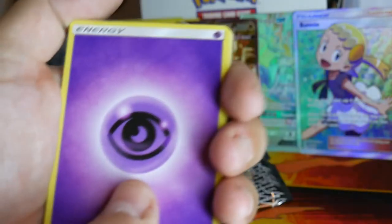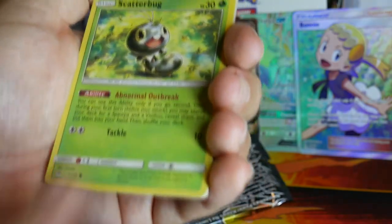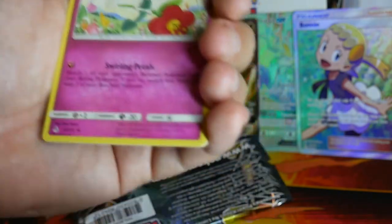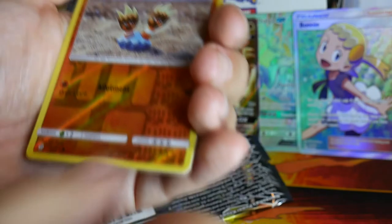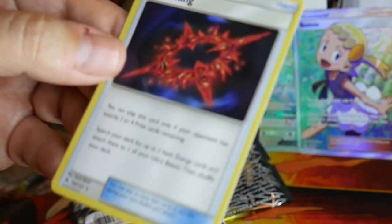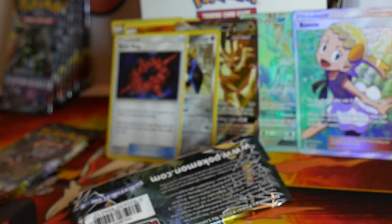Fairy Energy. Pancham, Bergmite, Scatterbug, Goomy, Duskull, Frogadier, Heliolisk, Floette, Binacle, Beast Ring. Beast Ring — a Rare Trainer. Alright, I'm going to pop that up there on our hit pile.